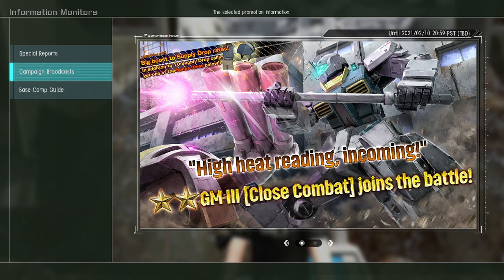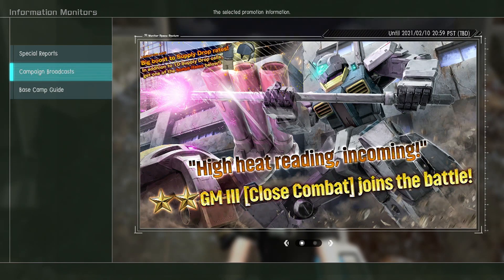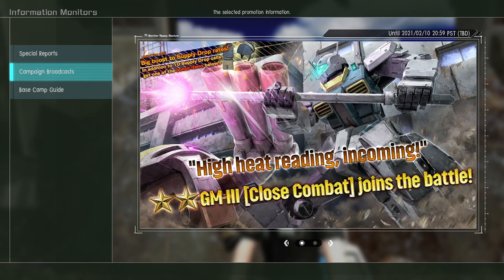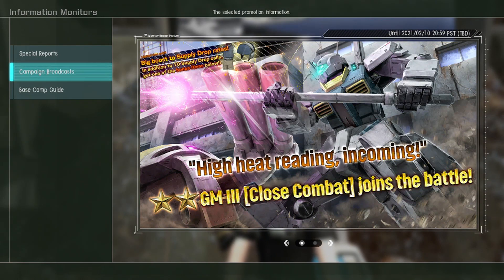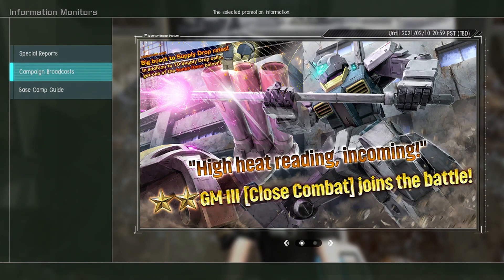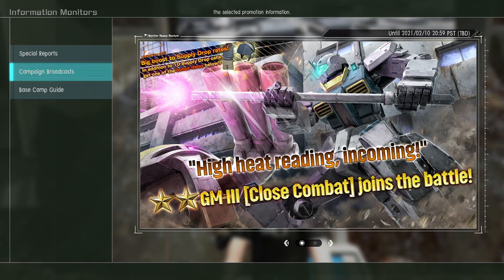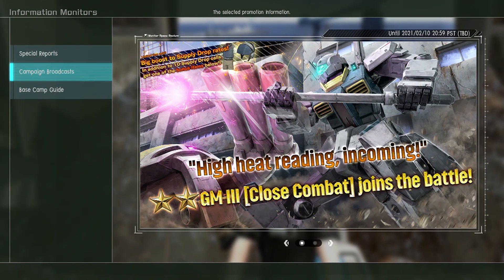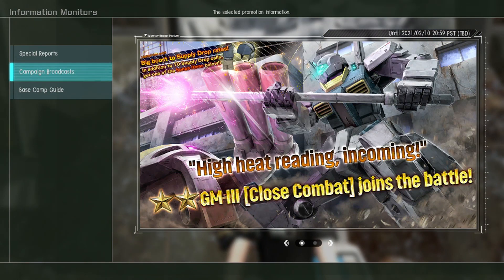This week's mobile suit is the Jim 3 Close Combat, which is just a Jim 3 without any of the missiles. It's a Jim with a Gundam Mark II backpack basically. It's got a beam javelin and can apparently also use double beam sabers. It also has a new skill called Heavy Attack, which appears to be a charging melee move with a nifty new animation for the beam javelin. Looking forward to giving that a shot.